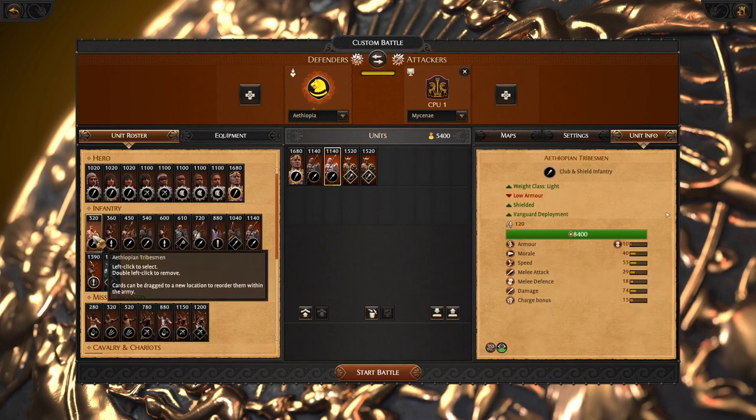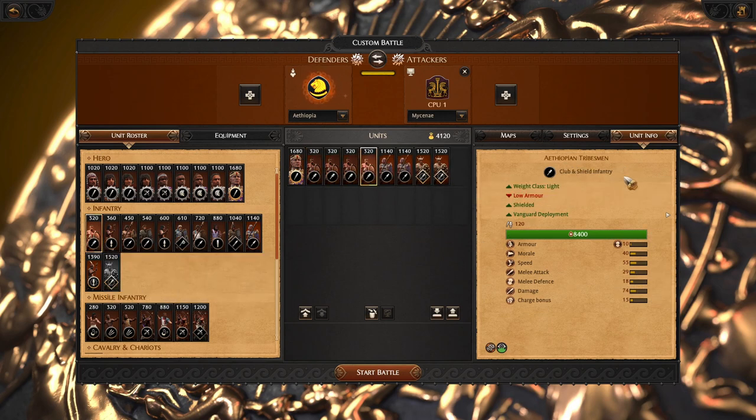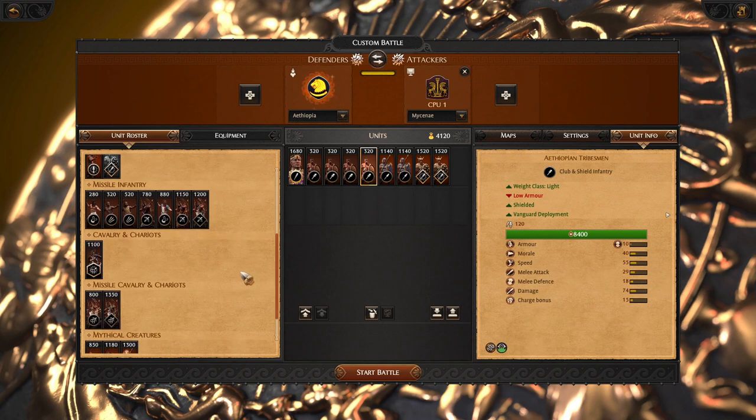I recommend also bringing some fodder. Ethiopian tribesmen are cheap, good, vanguard — deploy them, very fast, mobile, very good.